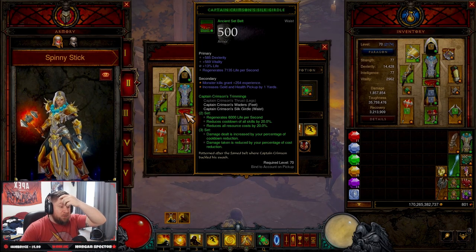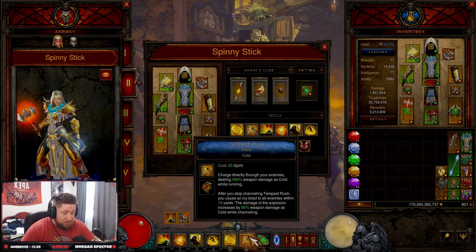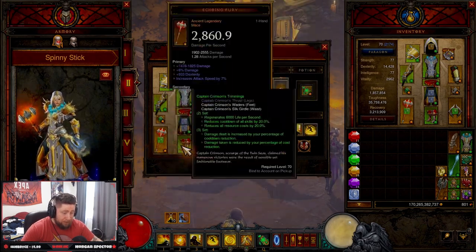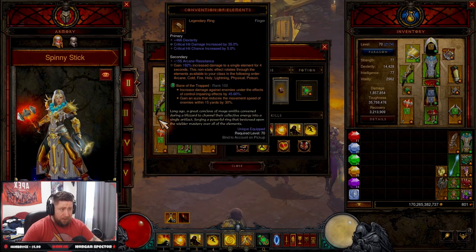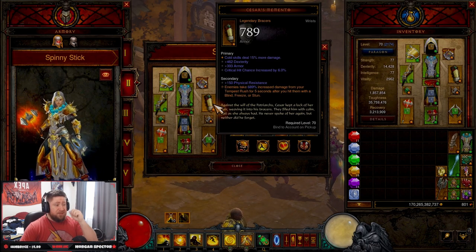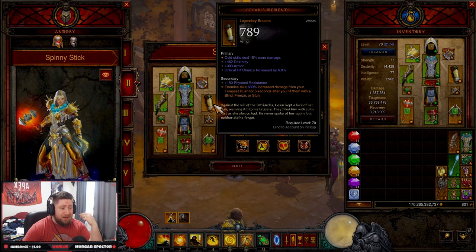We've combined this with the Captain Crimson set for not only damage reduction but damage increase based on our cooldowns. We need those resource cost reductions because we're going to be holding the Tempest Rush button down the entire time. For extra pieces: Squirt's Necklace for double damage, Obsidian Ring for cooldown, Convention of Elements for more damage, and Caesar's Memento — a must-have.